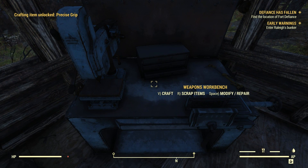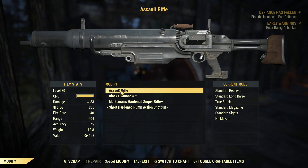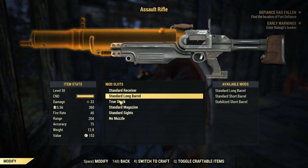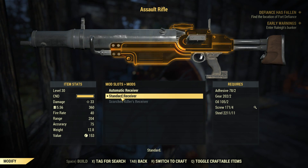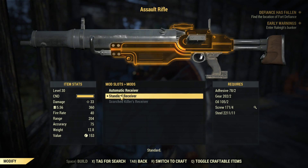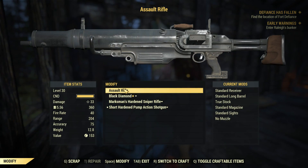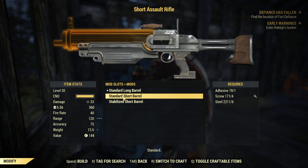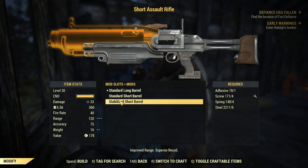I'm going to go ahead and scrap this 10mm machine gun that I had - it's a piece of crap anyway. At least we learned something from it. The assault rifle - let's see if I could do anything to make it more powerful. First I'm going to repair it. Unfortunately I don't have anything that'll help me do more damage. I don't know what automatic receiver means - just a higher fire rate, that's fine. These are all things that add more weight but lessen range without making them more accurate, so I'm not really sure why I would want to do this.